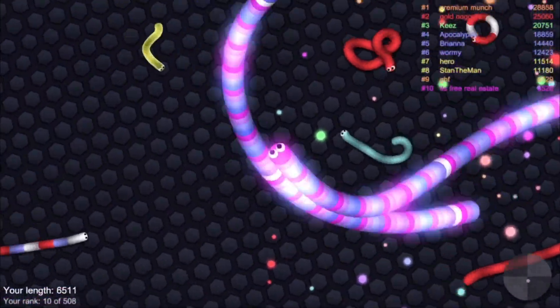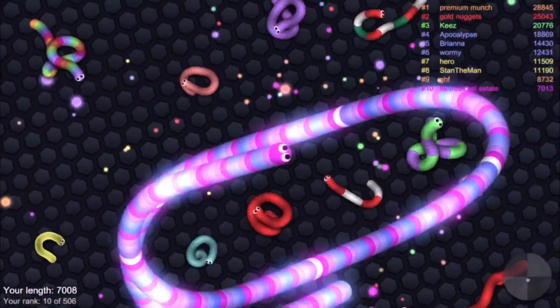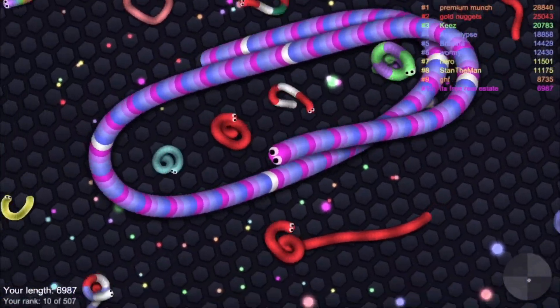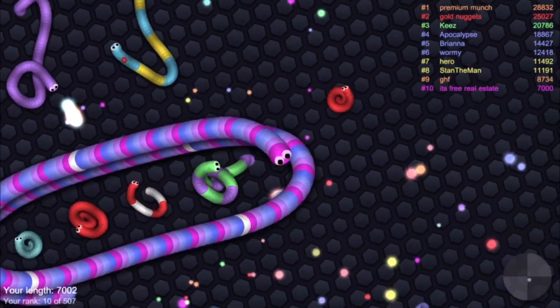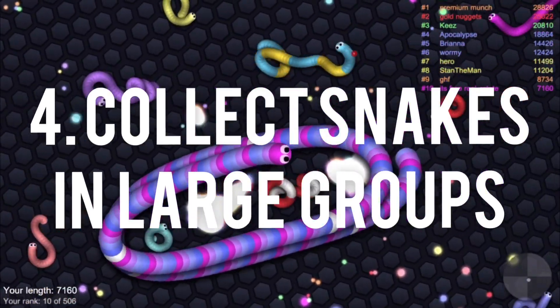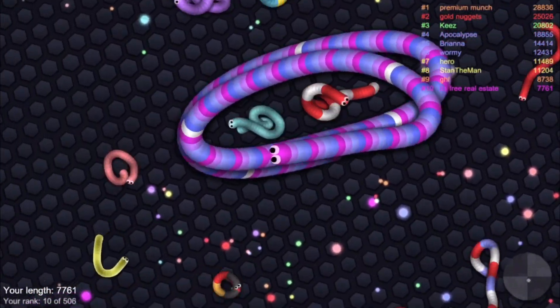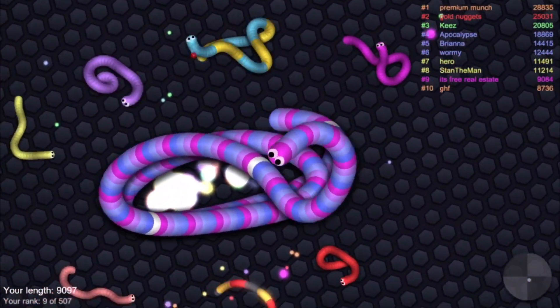Number three: make a figure eight when collecting food. This will help you make sure you get all of the food after you have circled around snakes for some time.